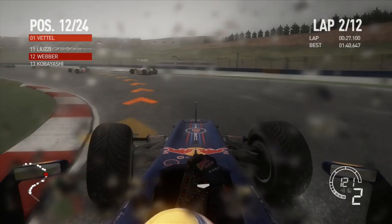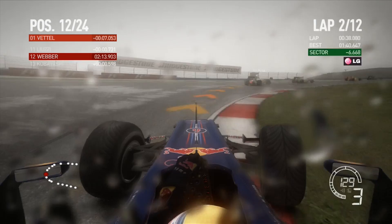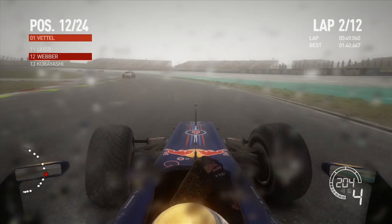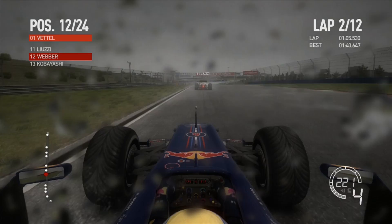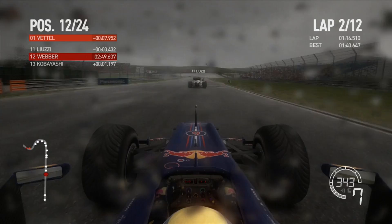Now we've got the Force Indias — I think Liuzzi and Sutil — ahead of us, and I think there's a Renault ahead of them too. We're now on lap two, green sector. We made a good start so far but it's very tricky and it's very easy to make mistakes — as we're about to prove, turning in a bit too late for Turn 8 and losing a bucket load of time. The AI is actually quite slow around Turn 8, not sure why. They go really defensive when you approach them — a little issue with the AI — but I still think F1 2010 is one of the best games Codemasters have made.